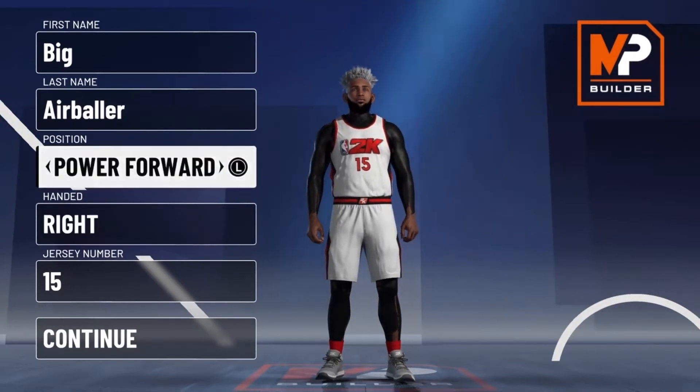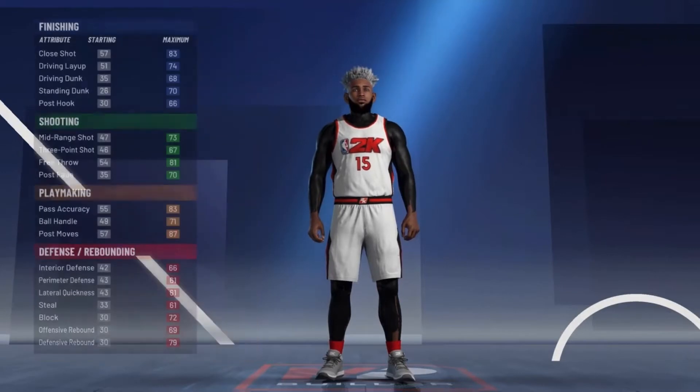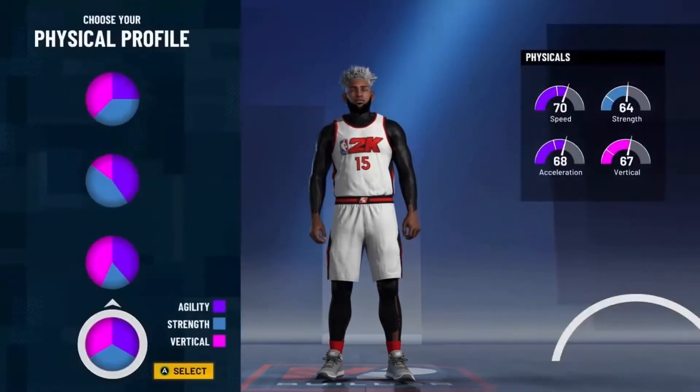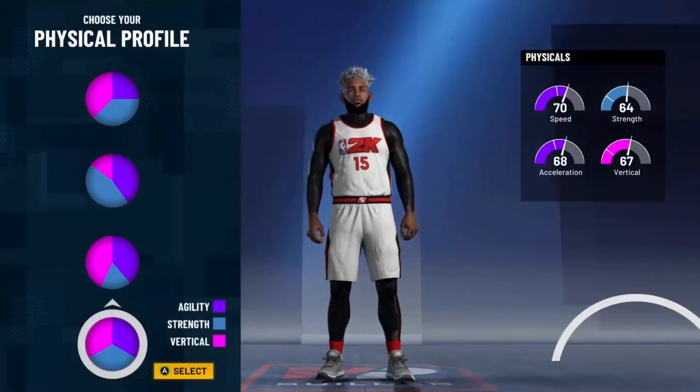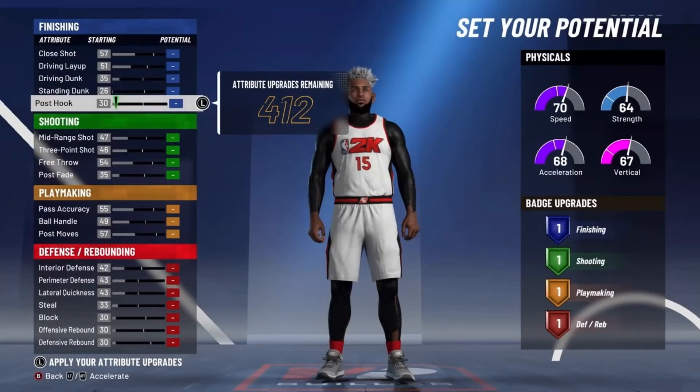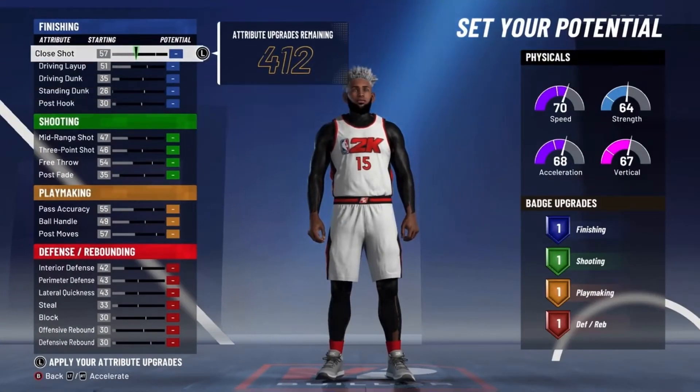For this build, you want to go with Power Forward. And for the pie chart, you want to go with the Pure Playmaker Pie Chart — that's what's going to get you the name. And for your physical profile, I'm going to go with Balanced, because at the end of the day you're actually going to have more than 70 in all of your physicals, so that's pretty good.